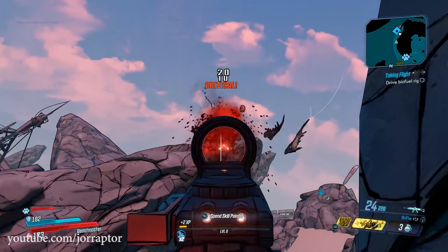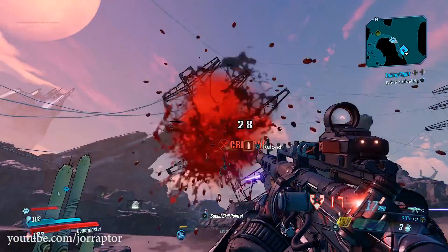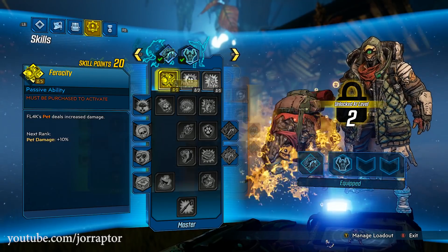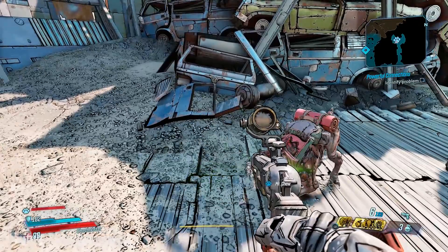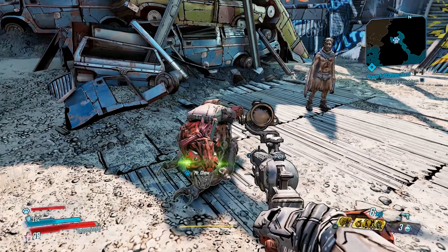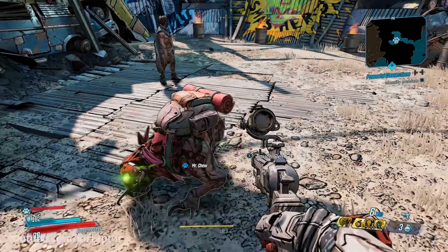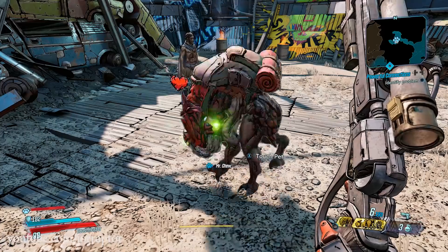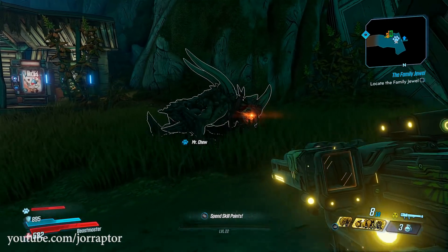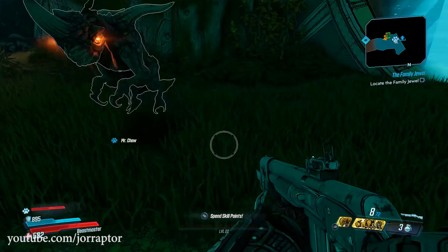Overall the Stalker skill tree is pretty balanced — increasing your damage and your pet's damage while keeping both of you in the fight for longer. The Master skill tree is more focused on making your pet an insane powerhouse. Investing points here unlocks evolutions of the Skag, though you can use any pet with any skill tree if you like. First you have the small cute Skag that increases your damage when active. The first evolution makes it more deadly with horns, red eyes, and 10% extra gun damage. The Skag is called Mr. Chew.